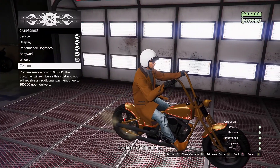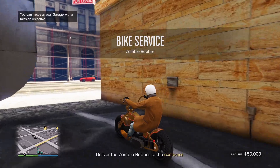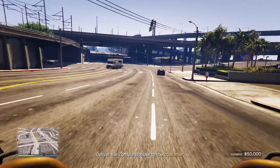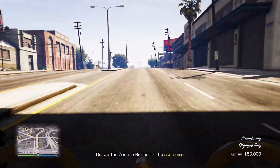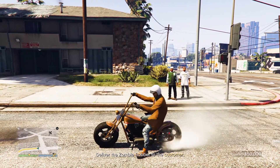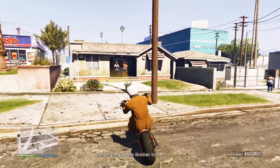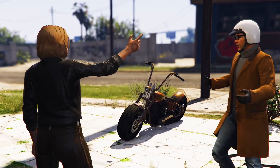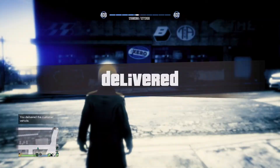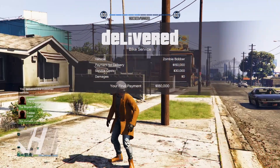Spent 10 grand to do the modifications — a nice copper bronze finish on the zombie bobber, goes pretty good with the coat. Showing off a little bit, making sure the bike has some power before the delivery. Arrived unscratched — that was fun and relaxing for a nice 50,000 payment. Mission complete, final payment 180 grand — again that's got to be the 3x bonus payment.